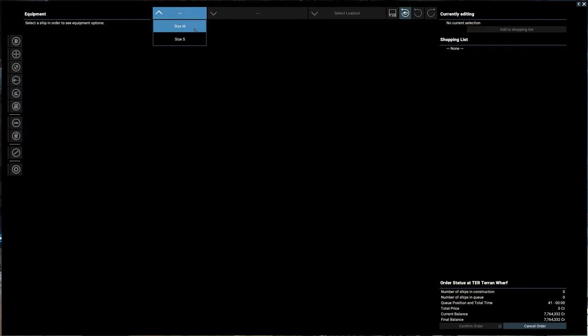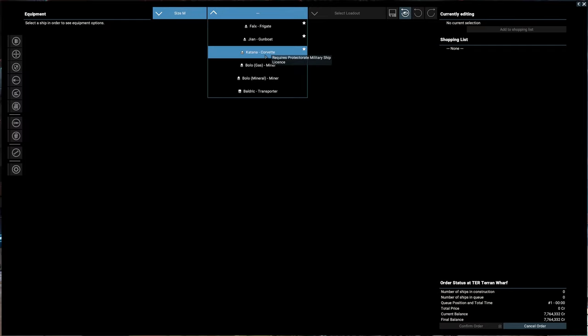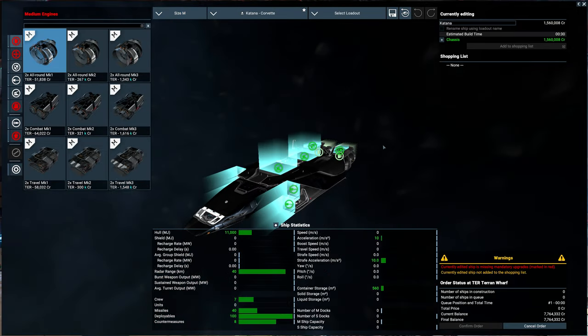We're going to buy the Katana Corvette mainly because the Gian seems pretty specialized to me — it's kind of like a picket defense ship with all its turrets. The Falks Frigate is just too expensive and I don't really want to cover it right now. So let's get this built out.